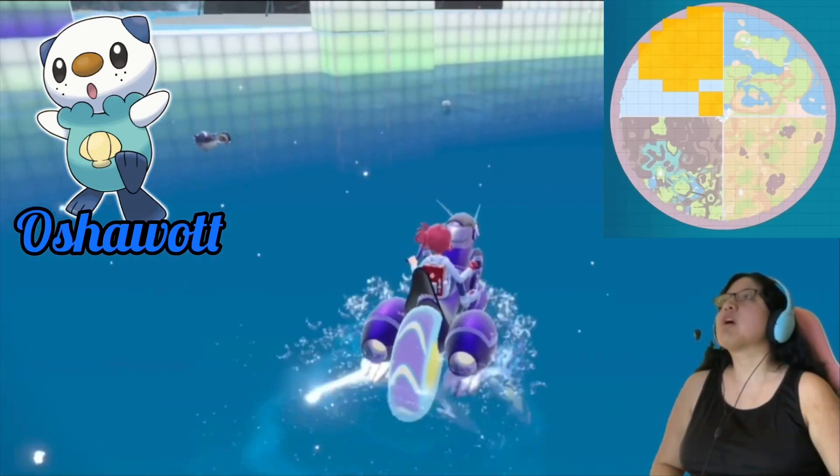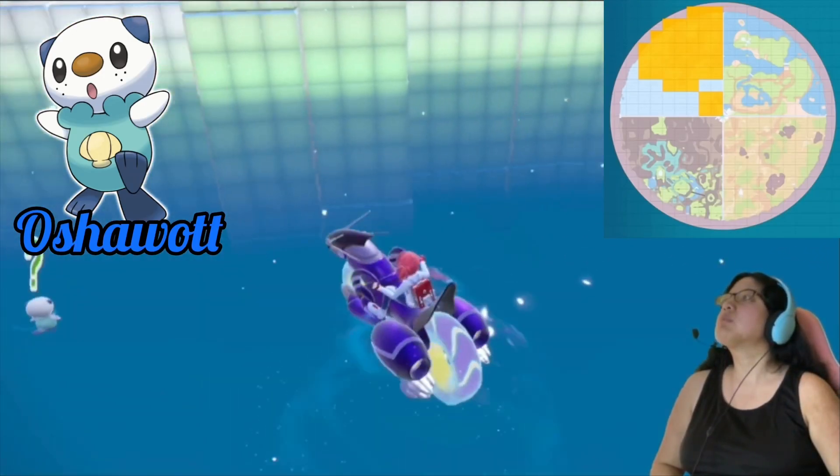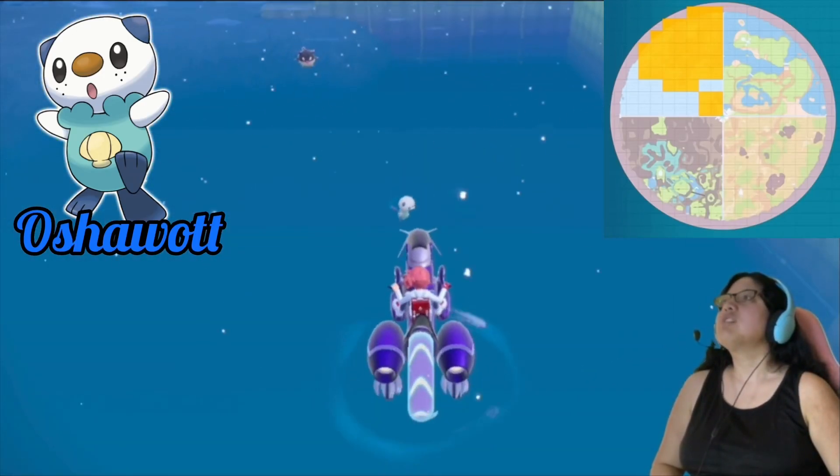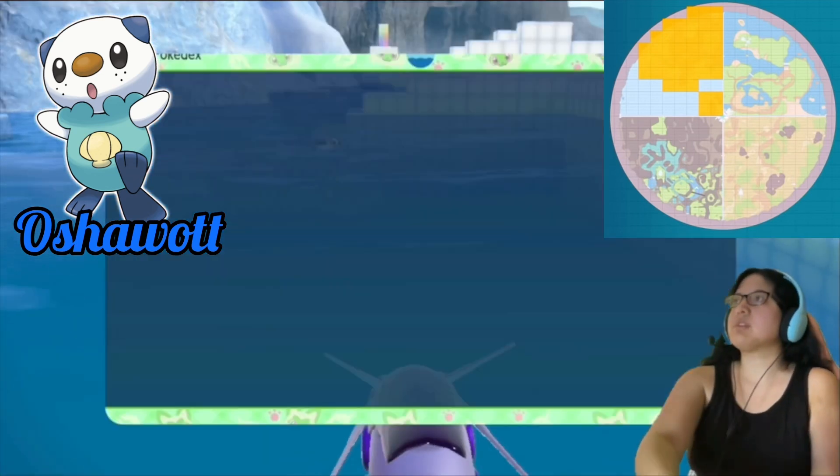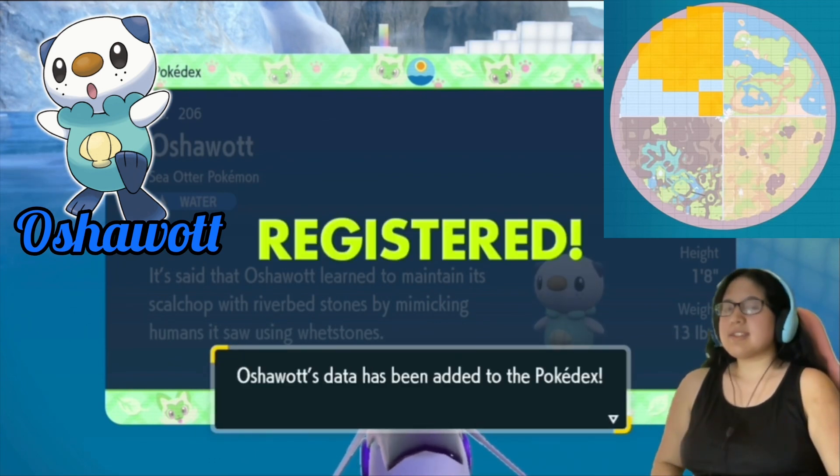In the polar biome, you can find Oshawott, Scorbunny, Piplup, Chimchar, Torchic, and Cyndaquil. Oshawott and Piplup can be found swimming in water or walking around on the snow, and they're both pretty common, so you'll have no problem finding these two. Scorbunny and Chimchar will be walking on the snow up on tall mountains.